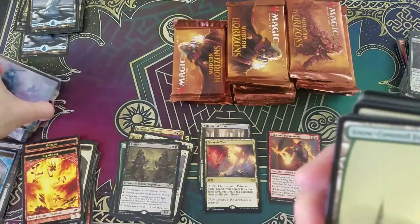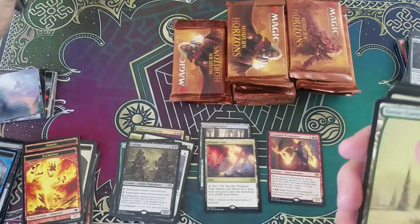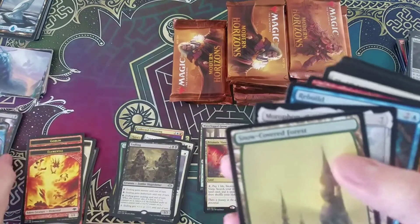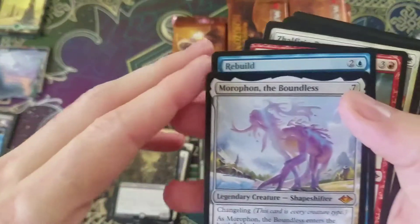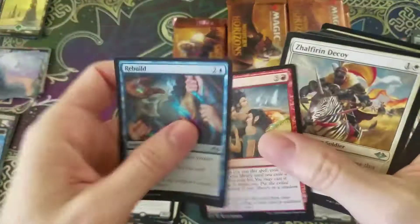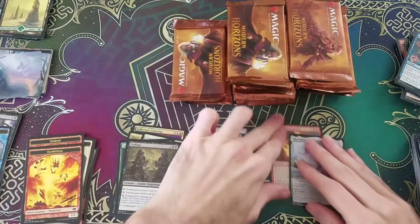I wonder if I introduced myself as the wrong channel, if people would have noticed — like if I was like, 'Hi, I'm Tim with Slack and Pax.' Morphe the Boundless — very nice mythic, I love that card. Rebuild. That's a nice mythic to get. We're up to two mythics now.